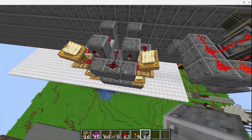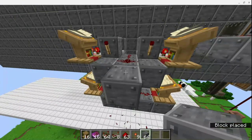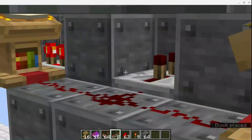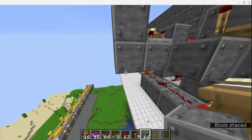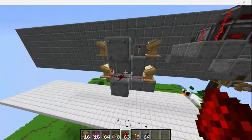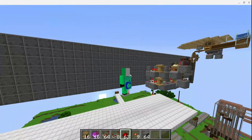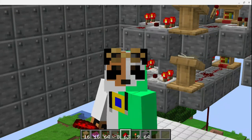Next up is where our repeaters come in. It's two per module — one there, one there. We go block, temporary block, then place a normal block below and add redstone dust. What you need to do is mirror this module one more time, one block over. I'm going to skip ahead on this part to wiring up the final signal.